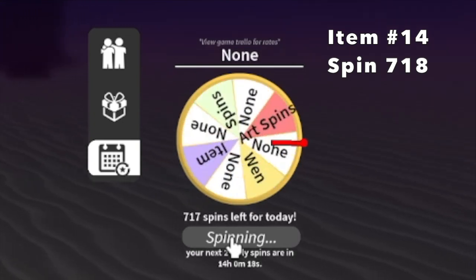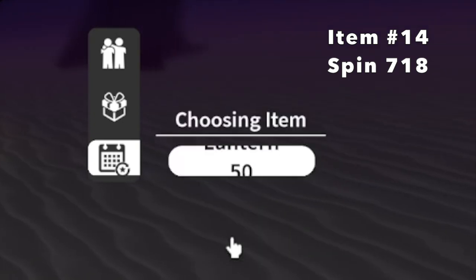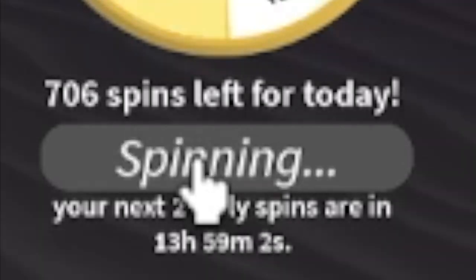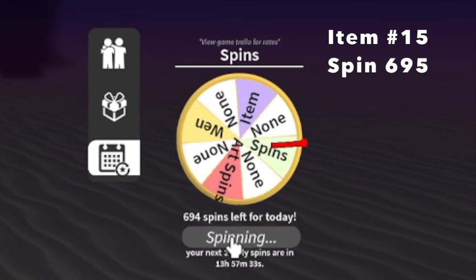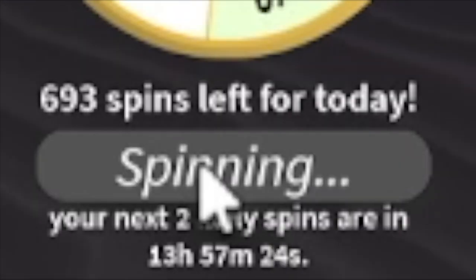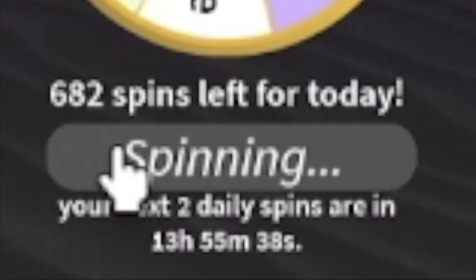Item 14 at 718 spins left - our item will be Giyu's Water Katana again? Item 15 at 695 spins - we got Stylish Hauri. We're getting bad items, guys. Sad.